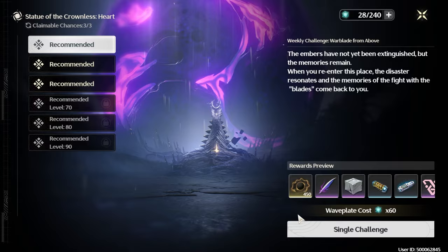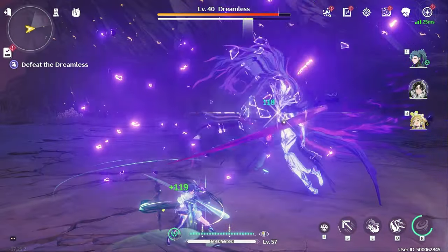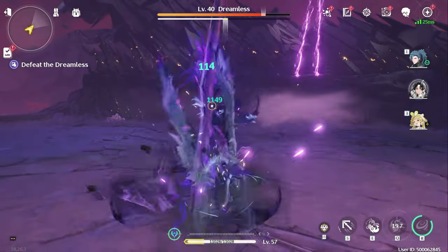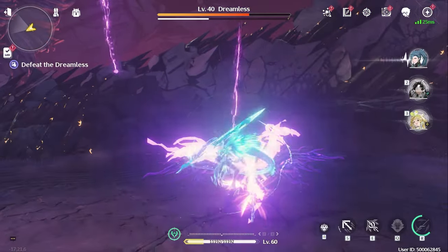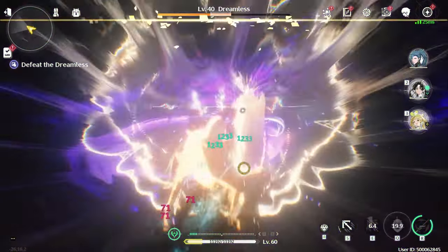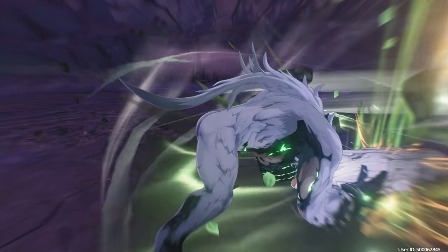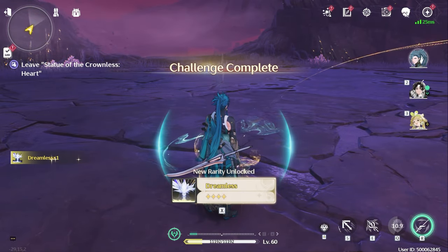Lastly, if you want to farm echoes but don't really want to pay attention or teleport all over the map, you can simply just fight Dreamless over and over again. Warp to the boss's spawn point, choose the highest level you can clear without thinking too much, kill it, claim the echo, and leave. Every 5 kills you can fuse your Dreamlesses together to get a chance at a random echo that might be worth using. Not the most efficient way to farm, but definitely mindless enough for me to put something on like Netflix or Crunchyroll in the background.